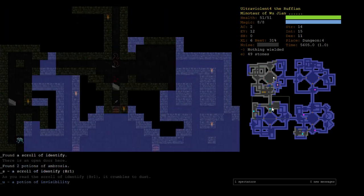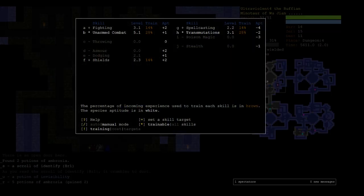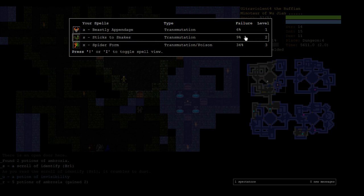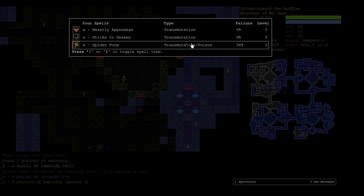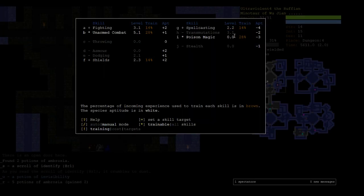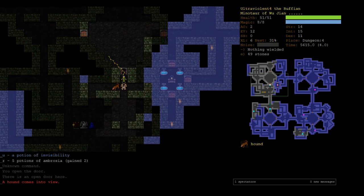We've got to be a bit careful because we know there's an Ice Beast down there, which is very terrifying. Just a quick check of our training — we've got transmutations up to 3. It might be a good idea to briefly stop training transmutations. We're going to turn transmutations off and instead focus poison magic, because spider form is a transmutation and poison dual school spell. It takes the average of the two, so at 3 and 0 we effectively have 1.5 skill.